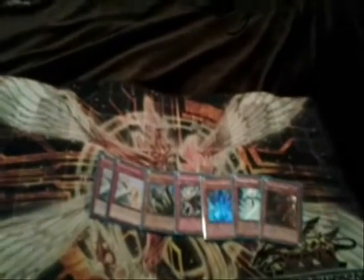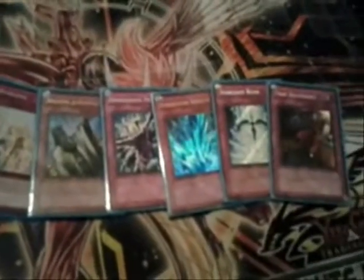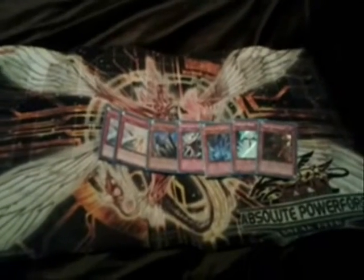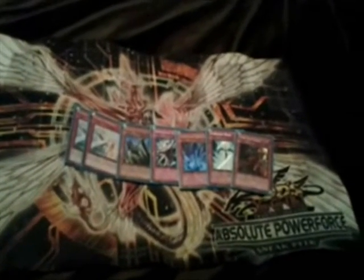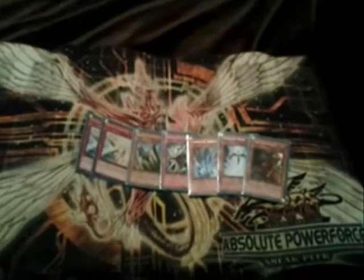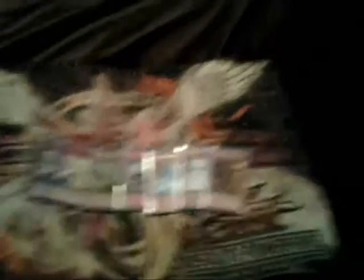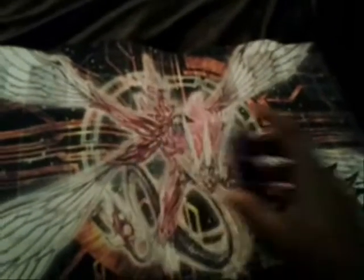Solemn Warning stops Gorz, Hyperion, BLS, certain annoying synchros, Zenmaines. Solemn Judgment is just a good card. I should be running more than one Dimensional Prison — I know that's what a lot of Rabbit players would think — but I just don't have a second one, and honestly I don't know what I'd take out for it, probably a Smashing Ground. The Dimensional Prison is really good, definitely good at one. I was running a Mirror Force and felt like I wished it was Dimensional Prison. Torrential, even though sometimes it's hit or miss, is really good versus certain decks especially when you're losing. Starlight Road is the nuts when you have a Dolka or Lagia in three back row. And Trap Dustshoot wins games — I think Jeff Jones co-signed on that.